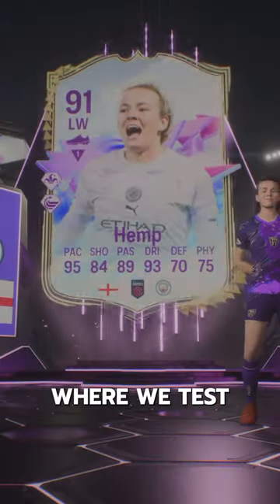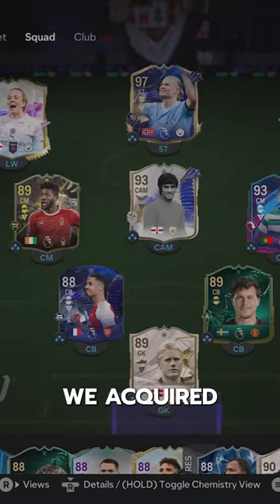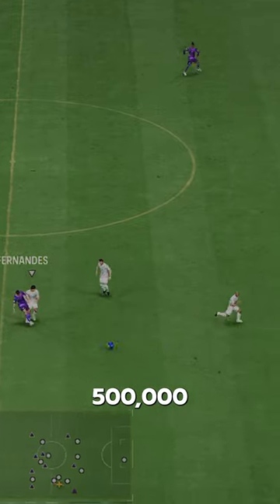Welcome to Baller or Bust, where we test FIFA cards so you don't have to. We've got Future Stars Hemp, acquired via SBC for 500,000 coins.